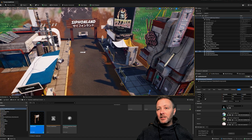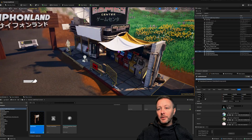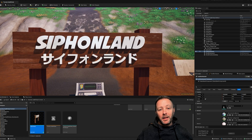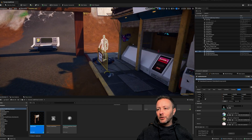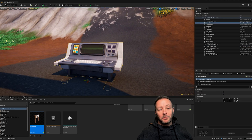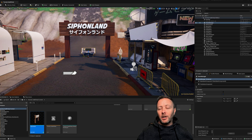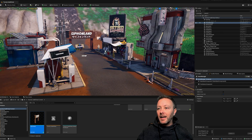We are inside UEFN as per usual. I've got a little tiny town here called Siphon Land. All of these models are from KitBash — not sponsored — and I made Siphon Land in Blender. We also have two spawners: spawner number one and spawner number two. That's it for devices, other than our custom device which we are always making, called the game manager. If you don't know how to make a game manager Verse custom device, there is a link in the description that will drag you all the way through that process.